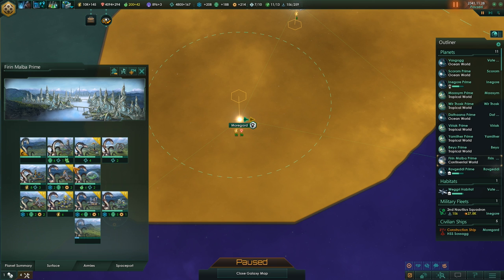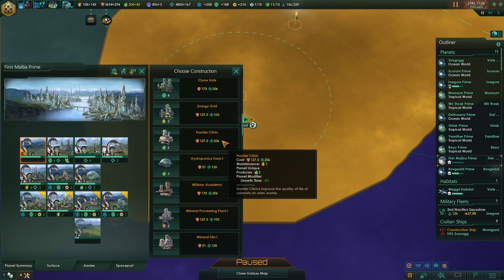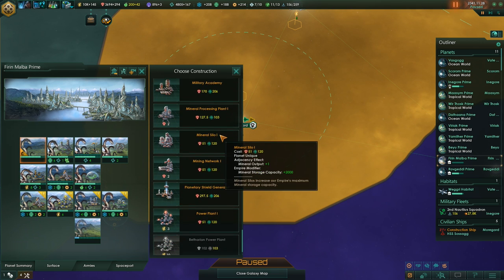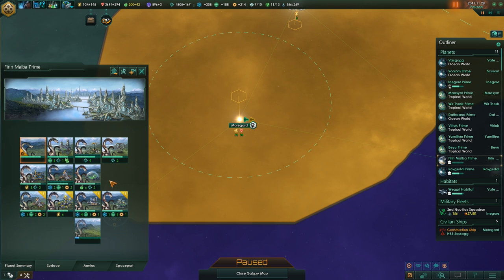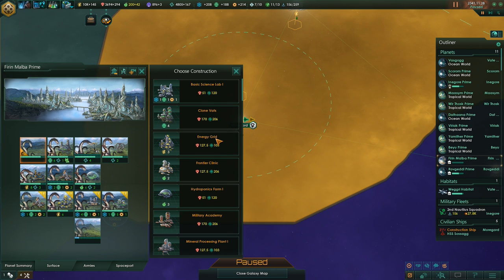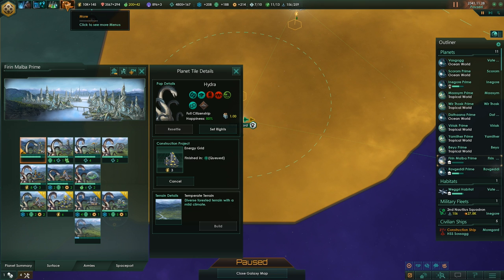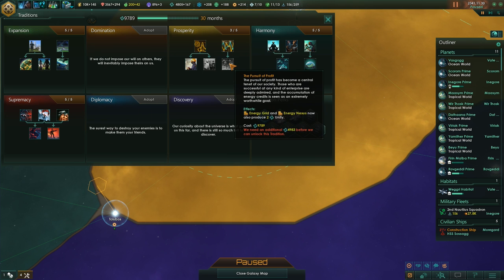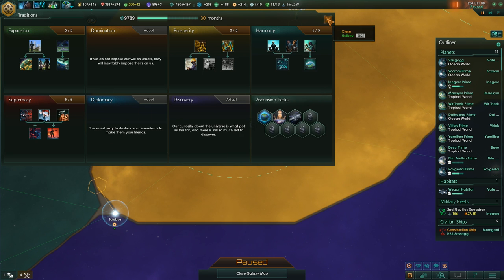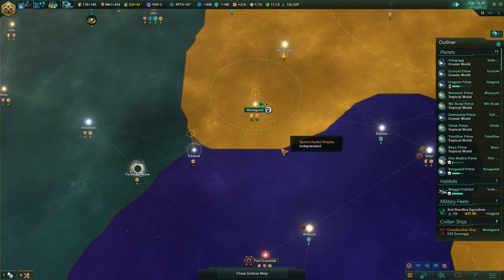Okay then. More unemployment. Some upgrades first — do we need a paradise dome in here? We need an energy grid. We already have a paradise dome from the looks of it. Energy grid, frontier clinic — we aren't generating a whole lot of energy on this planet, it's probably not worth it, but energy grid will give us unity eventually. The next tradition will give us unity from energy grid, so might as well build it even on planets where it's seemingly not worth it right now.